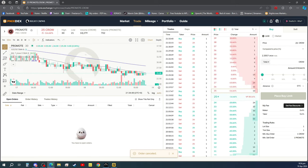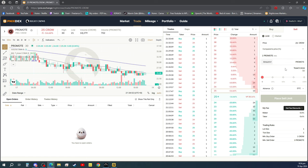All right, so we already have one promote. Now we need to go to Phoenix DEX, then go to trade. We are going to sell it in 24 crows.